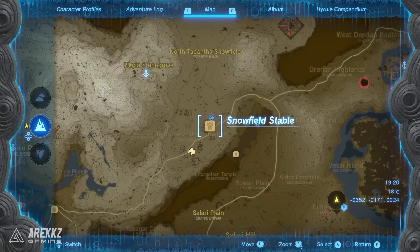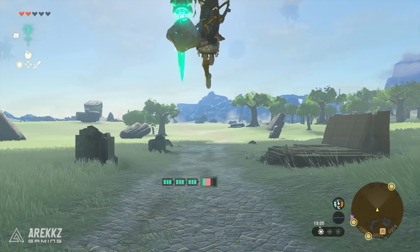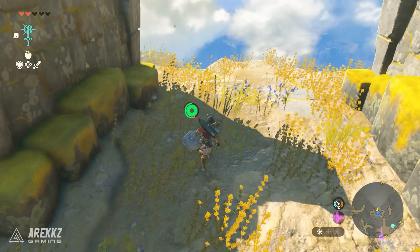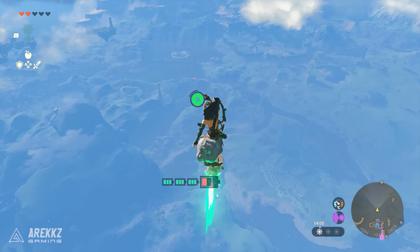Many of you will already know that you can fuse a rocket to your shield for an upward rocket boost, which is incredible for traversing the map. But we rarely hear people talking about the fact that you can also boost yourself forward with this. All you have to do is shield surf with a rocket fused onto it to zoom forward. Hold down the shield block button, then jump and press the parry button while in the air to initiate a shield slide, and the rocket will zoom you away.